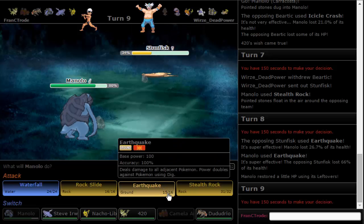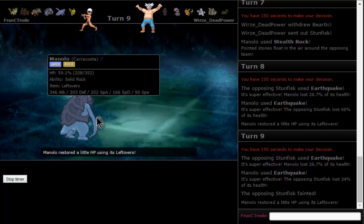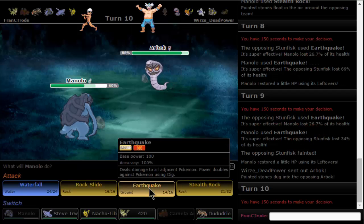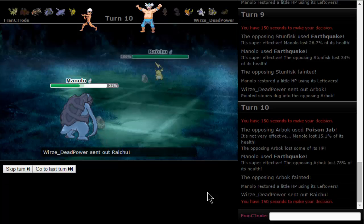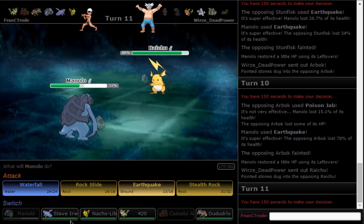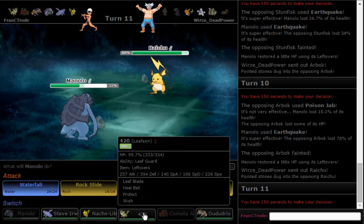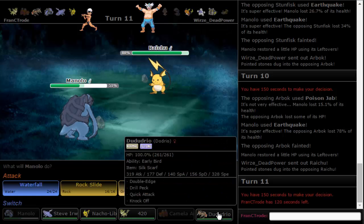He outspeeds — I'm not worried about the outspeeding, he's a physical Stunfisk. This man has an Earthquake Stunfisk! Manolo takes it. Look at all of his physical-like Pokemon. Does he also have a physical Raichu? Here it is — here's the physical Raichu we've all been worrying about. We may have a problem with his Raichu. Sick burns all over the place. I don't know what to do — I think Dodrio does nothing but we have Quick Attack.